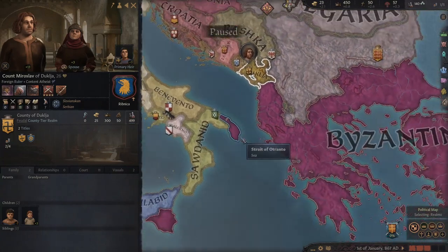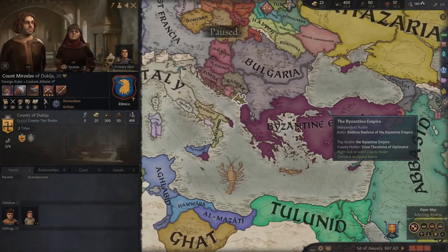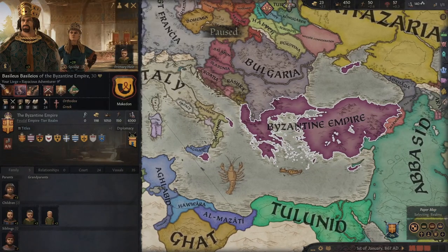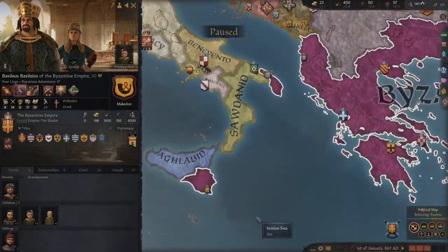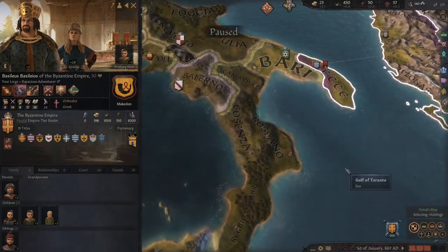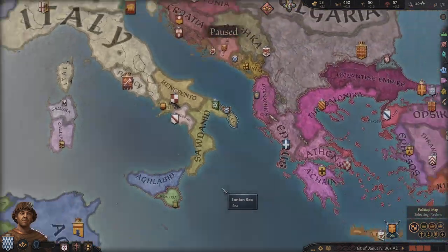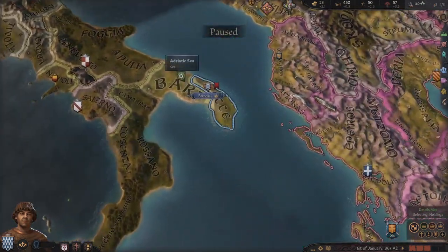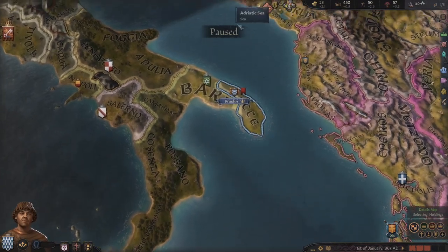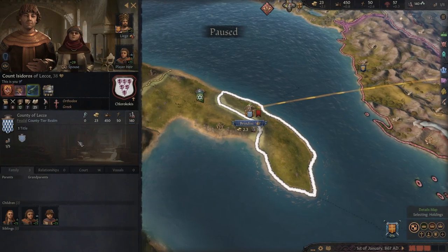As you can see here, we are part of the Byzantine Empire, and that hopefully will keep you safe. Good old Basil here did save me quite early on when I got besieged by quite a large force, and that should keep you safe in the short term until you can build up a little bit of a power base. We are just trying to create a bigger foothold in Italy, so let's take a good look at our leader and see what we can do with him.